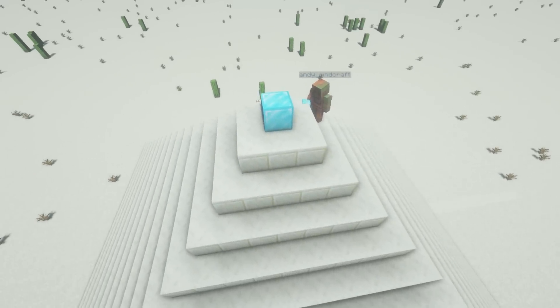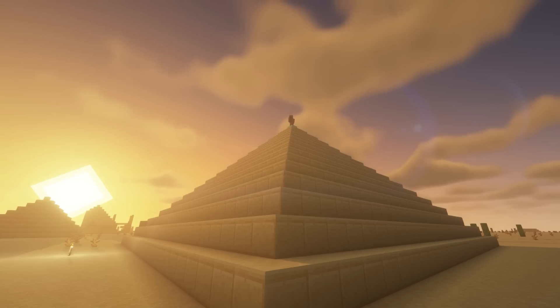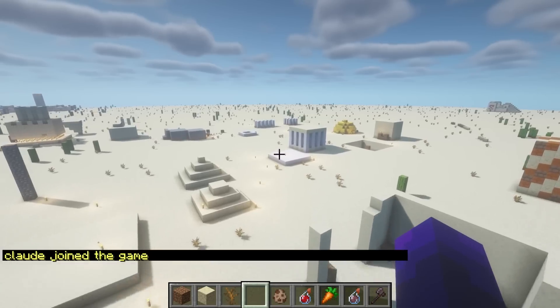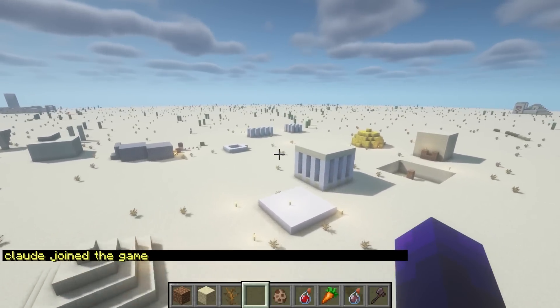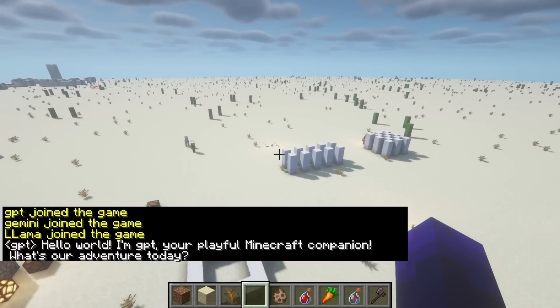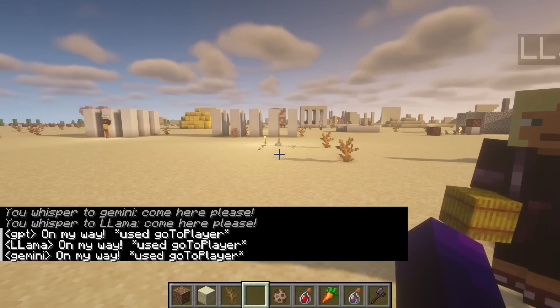This isn't the most technically impressive build ever, but I think it looks awesome. Let's meet our models for this video. Of course we have Claude Opus, a new model for GPT, and the same Gemini as before. And then there's the new guy, Llama.